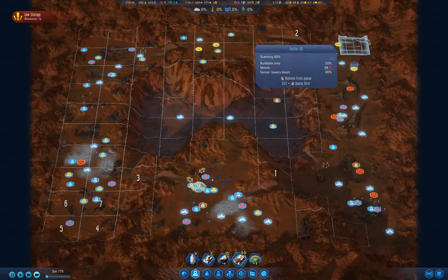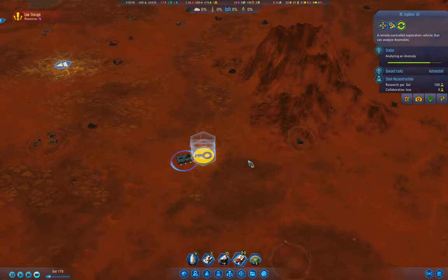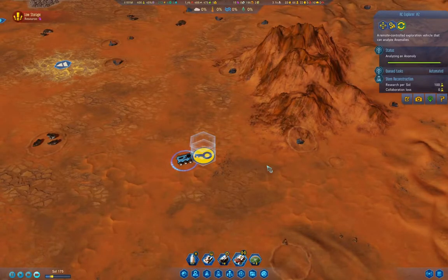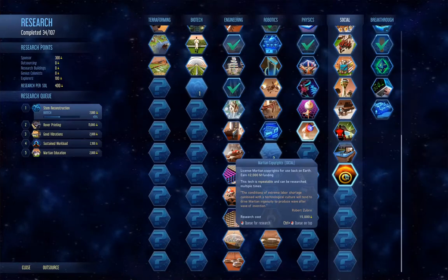Now we're scanning here. I think what I'm going to need to do is chuck up a couple more wind turbines and turn off a couple of the batteries. New tech — Martian Copyrights. That'll be good. Martian copyrights are 15,000 — not so great right now.